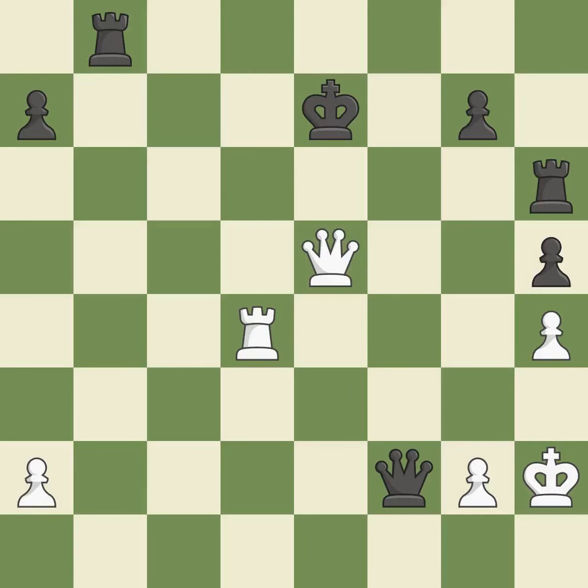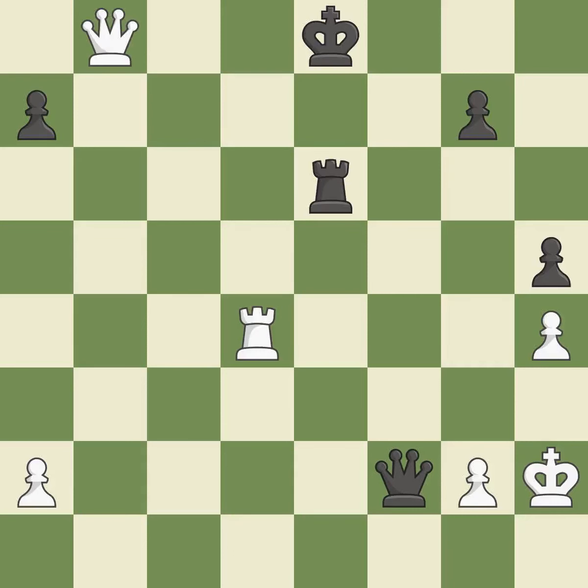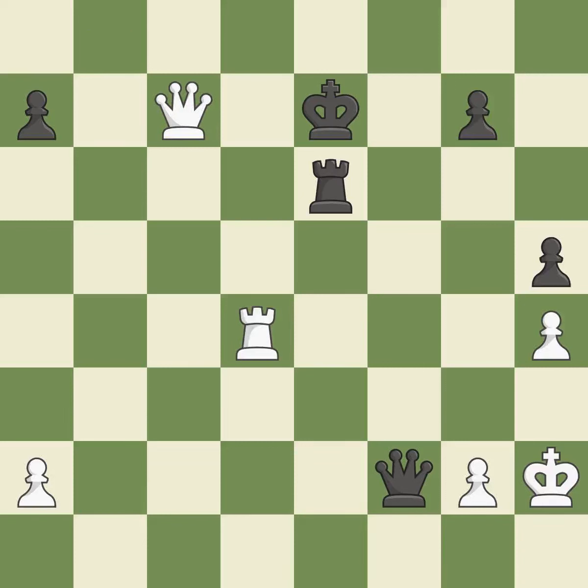This prevents a queen on the other side from checking — it is ideal. This forks pieces by creating a simultaneous attack — this is the only good move, and it is a great move. This moves away from the queen checking — it is ideal. The rook was a freebie — it is ideal. Thus, a forced checkmate is possible — it is incorrect. This misses an opportunity to force eventual checkmate — it is an inaccuracy. Thus, a forced checkmate is possible — it is incorrect, and the game is over.